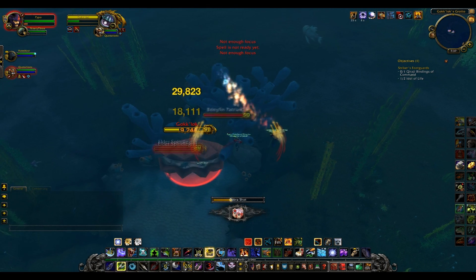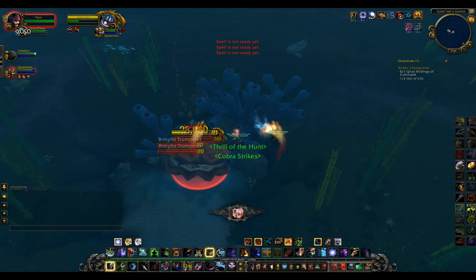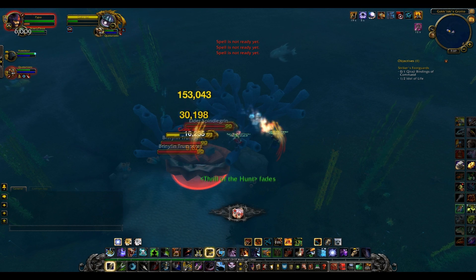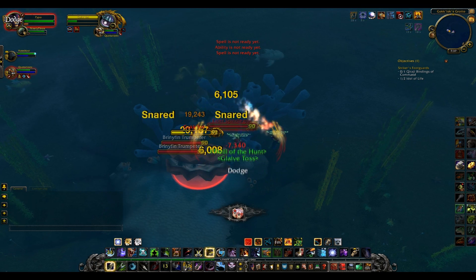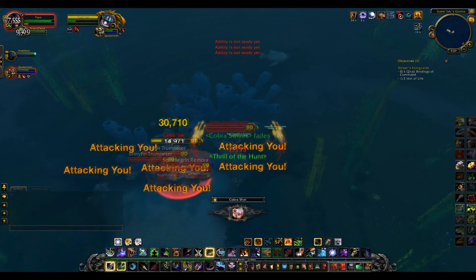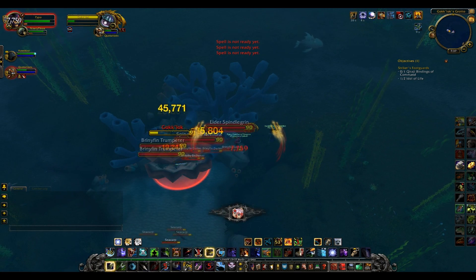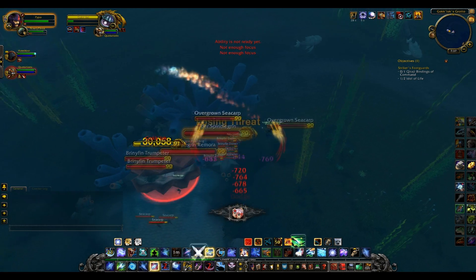Basically if you're having trouble with this, put your pet away, get to the top of the water, and just range the clam. What happens is the clam will die and you'll get a quest pop-up. When the quest pops up, all you have to do is accept it, fly over to the hand-in, hand it in, and you get the item. It's literally that easy — I thought it was a drop, but it's not. So you can literally bring 10 people here if you wanted to, kill the clam, and you'll all get the quest to go get the item.